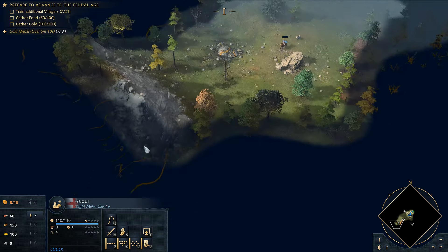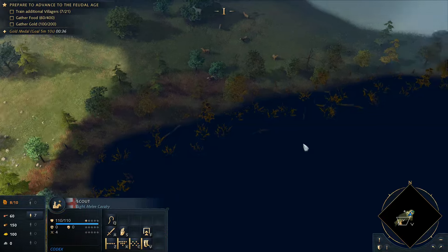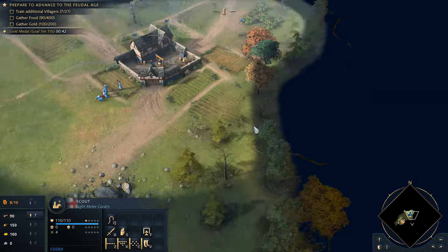Your villagers need houses. Build a house each time that you have two or fewer remaining population capacity. Sheep will not fill your food stockpiles forever — build a mill next to the nearby herd of deer and begin hunting.